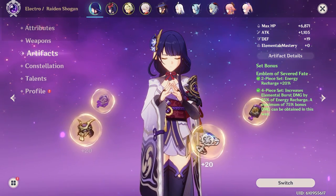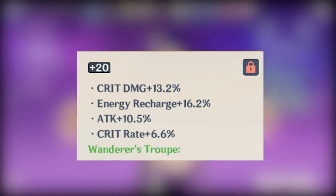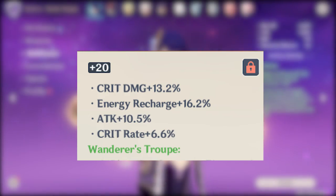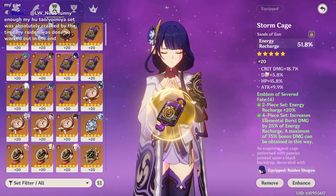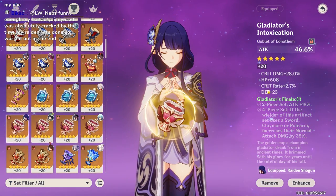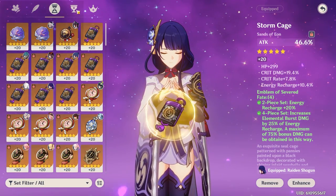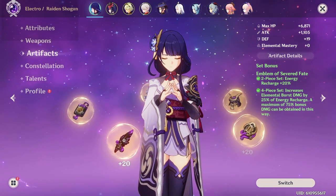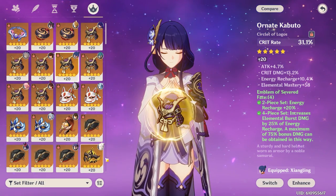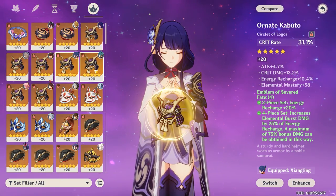For the substats on your Flower and Feather, the priority is Crit Rate slash Crit Damage, Energy Recharge, and Attack Percent — having all four of these stats on a piece would be a god roll. For the Sands and Goblet combination, you either want an Energy Recharge Sands paired with an Attack Percent Goblet, or an Attack Percent Sands piece paired with an Electro Damage Goblet. I'll show you the comparison when we go over the weapons. For the Circlet, either Crit Rate or Crit Damage depending on your substats.